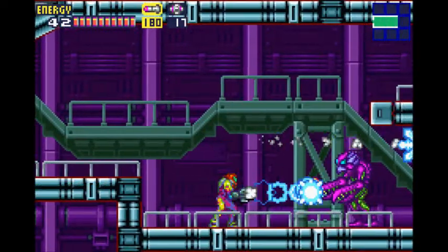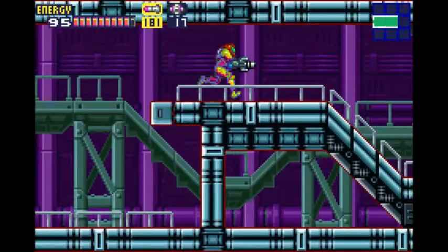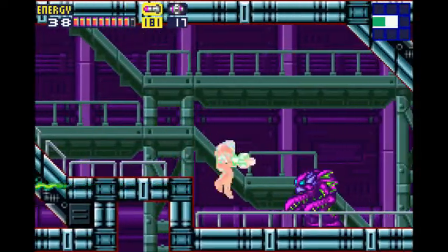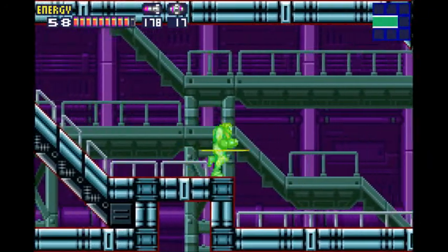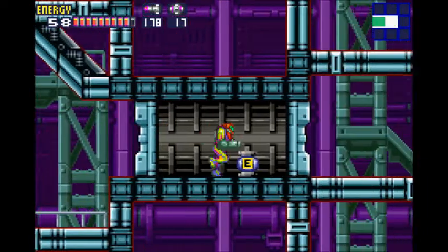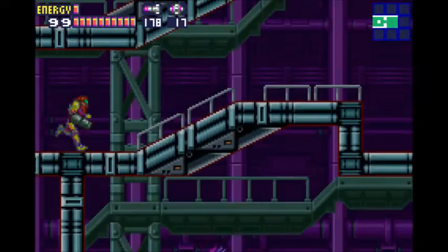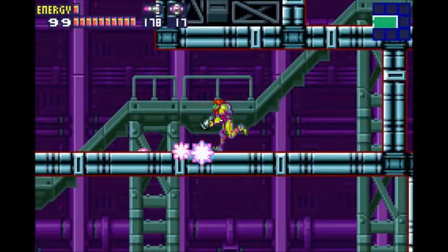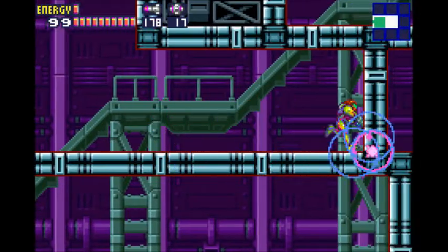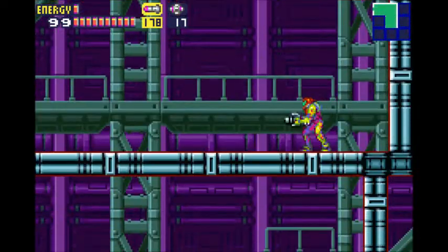Anyway, we have real space pirates here — that was a complete coincidence, I actually hadn't planned that joke but it'll work. Space pirates take three super missiles to take down. We have an energy tank as well, thank god. We're on our second bar finally. We have a lot of hidden floors here that we're going to have to blast through.